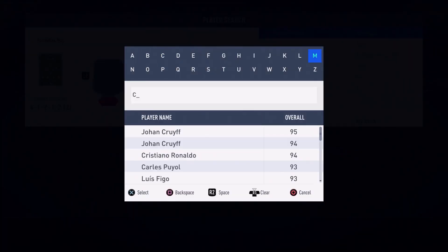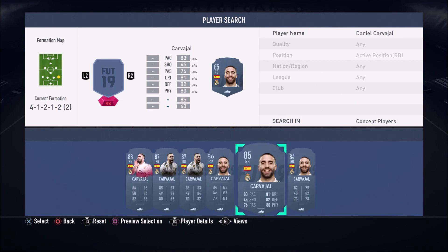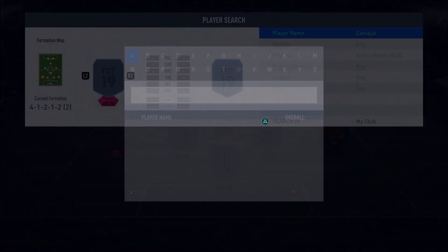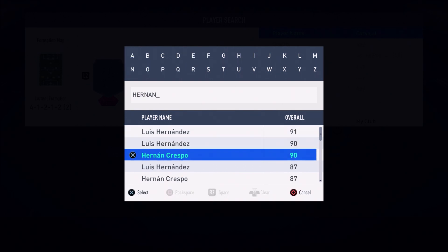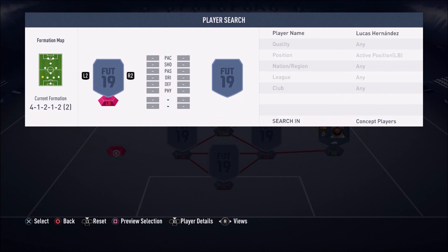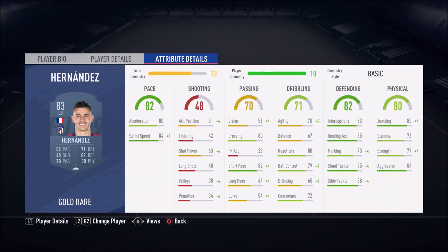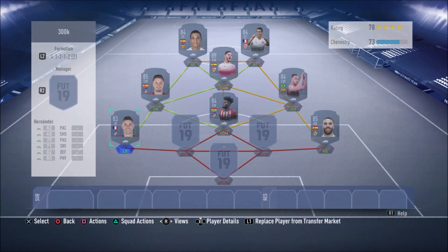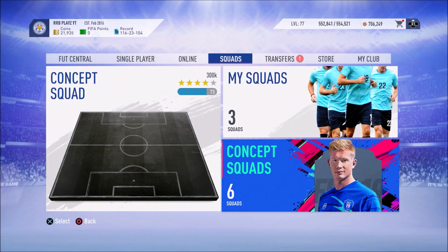In the right back position we have Carvajal — he simply gets the job done, he's an absolute beast of a card in FIFA 19. At left back we have Lucas Hernandez, who again just gets the job done and is very overpowered. We're going with his upgraded 83-rated card. He's a beast: 88 slide tackle, 85 stand tackle, 84 sprint speed — you cannot go wrong with this fullback.